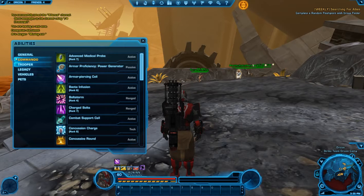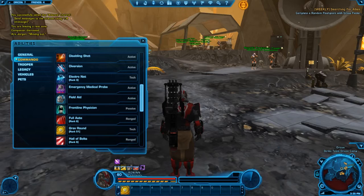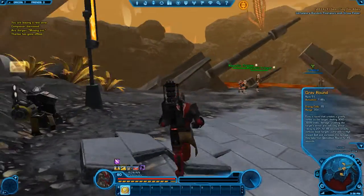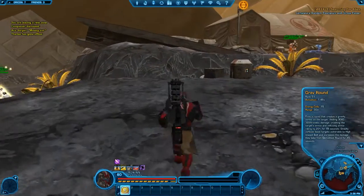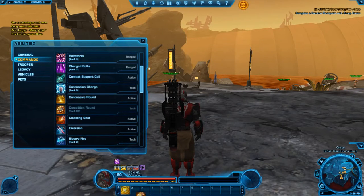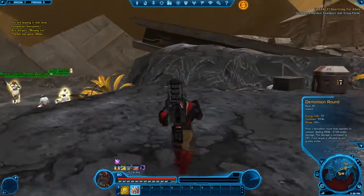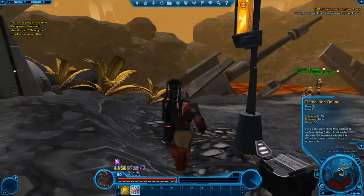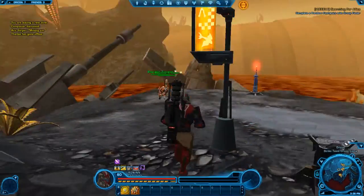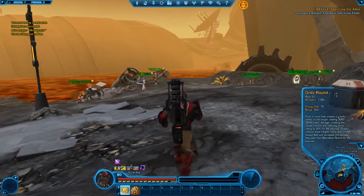The key ability to use is Grav Round — for the Mercenary that's Tracer Missile. You're going to be using it all the time. It deals high damage, crushes the target's armor by 20%, and leaves them vulnerable to High Impact Bolt while increasing the damage they take from Demolition Round. Demolition Round deals 4,592 to 4,738 kinetic damage, increased by 25% if the target is affected by your Gravity Vortex, which is applied by Grav Round. For Mercs, the equivalents are Heatseeker Missiles and Tracer Missile.